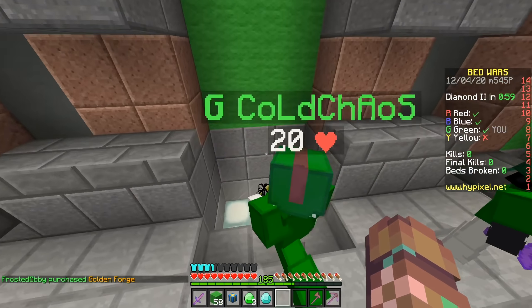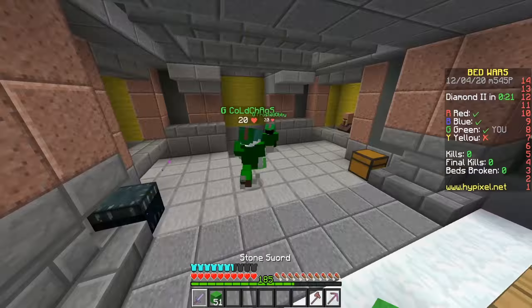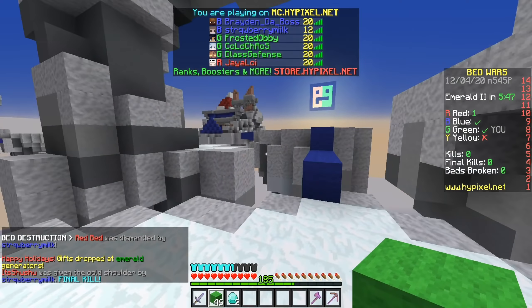Alright, we have six emeralds. So guys, we need to set up our generator to triple splits because we need the most iron possible. Alright, that's good. I'm gonna spend all of that on glass.